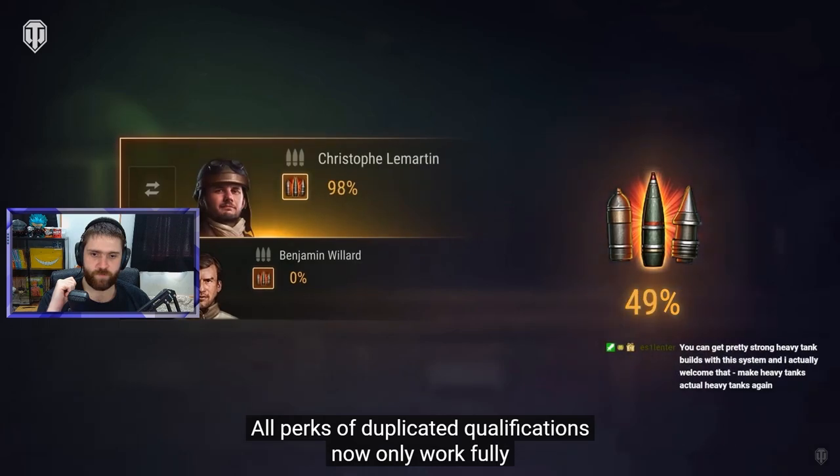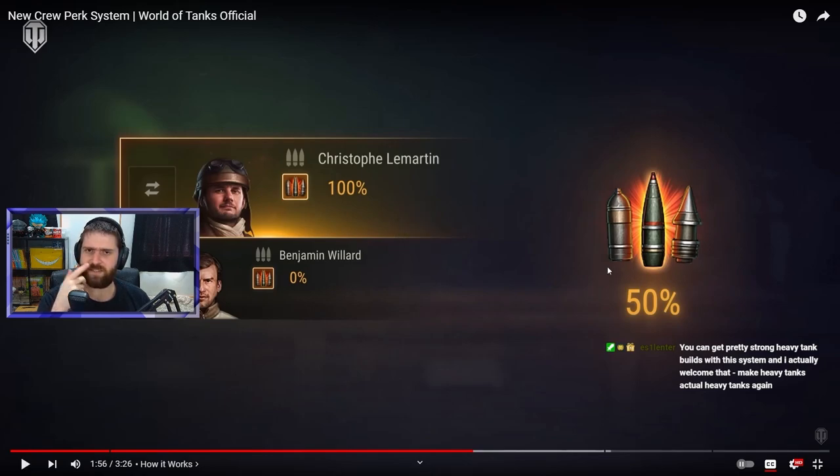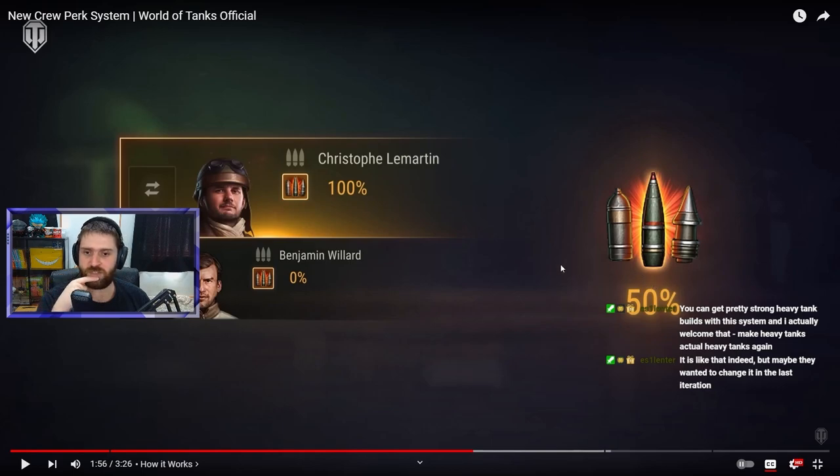All perks of duplicated qualifications now only work fully when each crew member has them. For example, if you have two loaders and train Intuition to 100% on only one, you get 50% efficiency. You need both at 100% to get 100% efficiency on the vehicle. This also applies to Safe Stowage and Adrenaline Rush going forward.